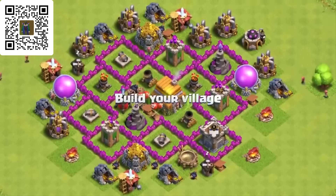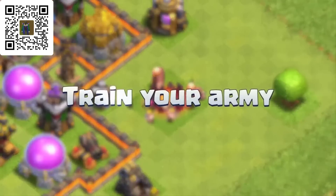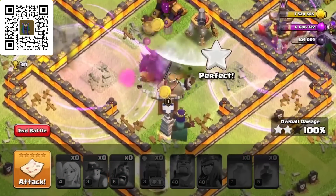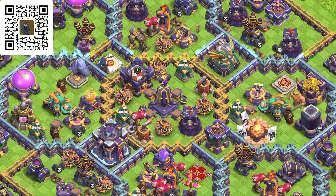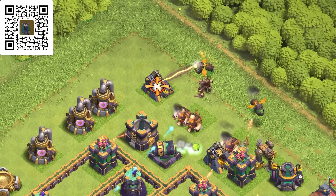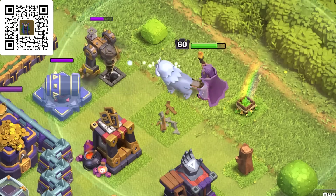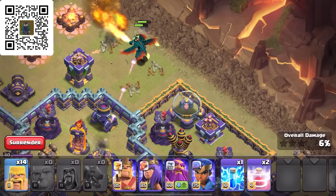But before we get started today, we have some words from our sponsor Clash of Clans. Download the game for free right now using my link in the description, pinned comment, or scan the QR code on screen. Clash of Clans is set in a fantasy-themed persistent world where the player is a chief of a village, tasked to build their village using resources gained from attacking other players' villages with troops, earning rewards, buying them with medals, or producing them at their own village. Climb up the ranks, create or join a clan, and ultimately become the best. Download the game for free now, and a huge thank you to Clash of Clans for sponsoring today's video.